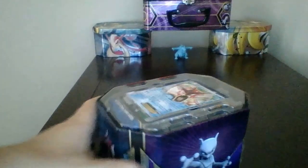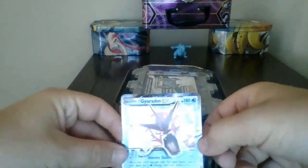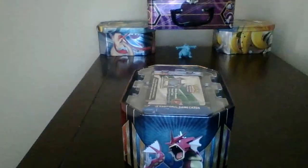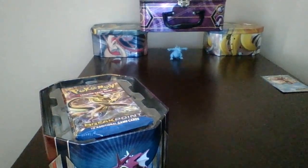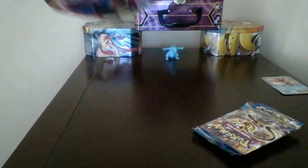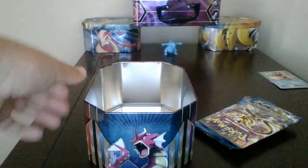Alright, let's open this thing up. There we go, we've got our Gyarados — that's a pretty beautiful card. Let's set him down there. Alright, so now we've got our four packs. Two Break Point packs, Furious Fists, and a Primal Clash. Let's open the Break Point packs last, Primal Clash third, and finish with Furious Fists first.